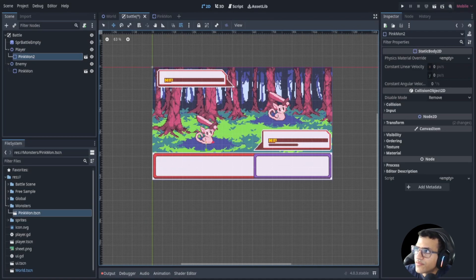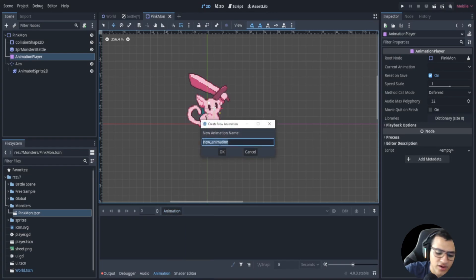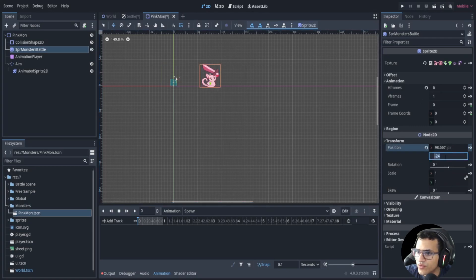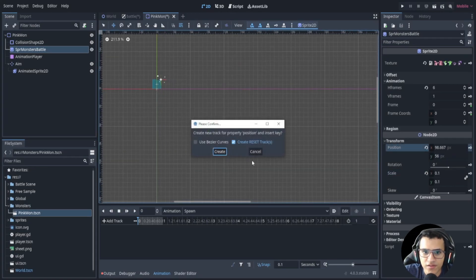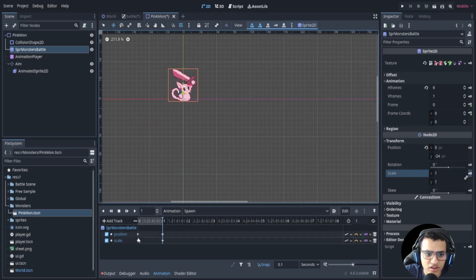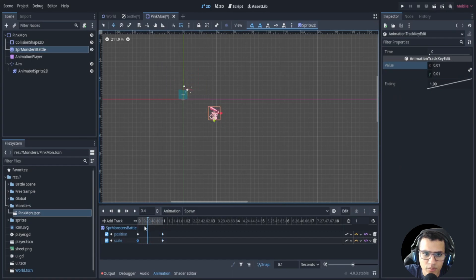The first thing we want to do is create a spawn animation. Go to our Dokimon's AnimationPlayer, hit new, and create a spawn animation. We'll take our sprite, start at scale 0.01 and the starting position, key both scale and position there, then move to the default position at scale 1, and key those again. Now it looks like the Dokimon is actually spawning — a little spawning animation.